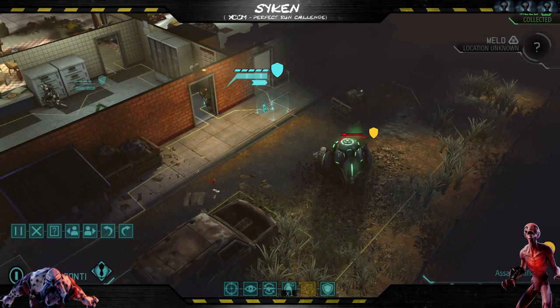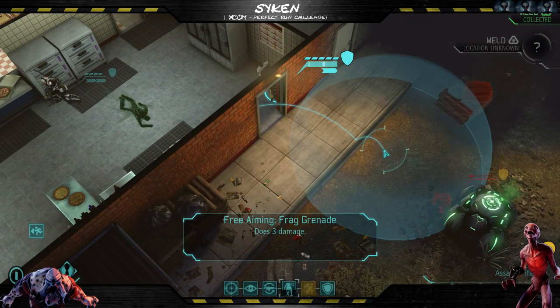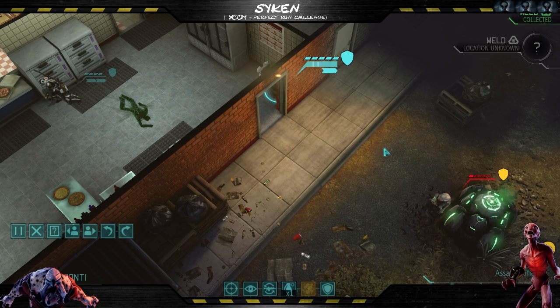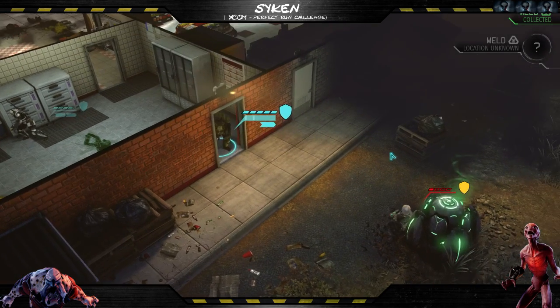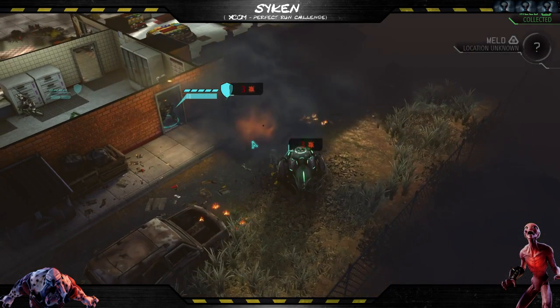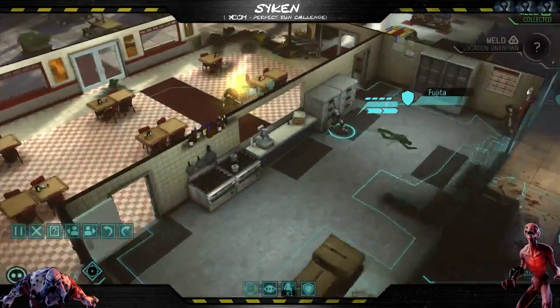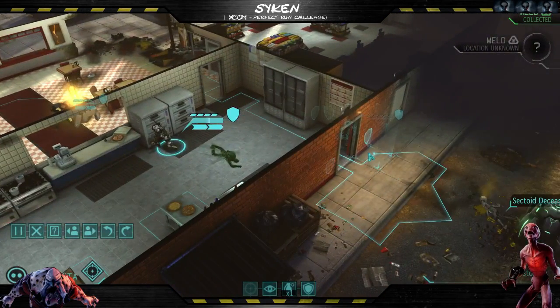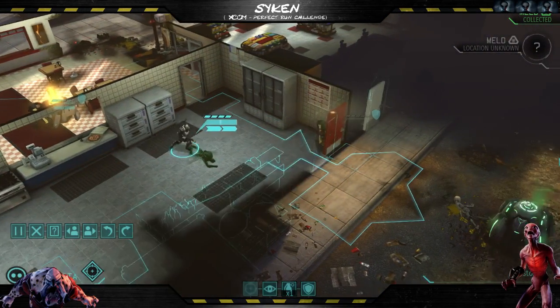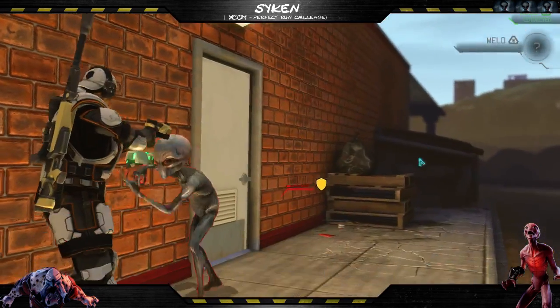The second sect is right here. I don't want to take any risks, to be quite honest. Instead of going for some specific play, I just try to kill this one. I'm going to hug the wall as close as possible and kill the sector.